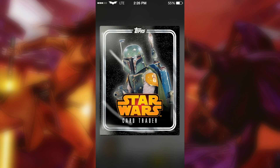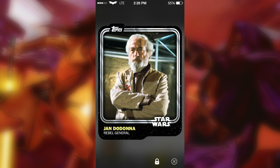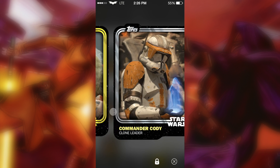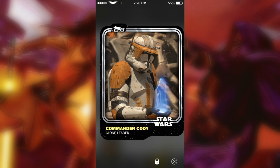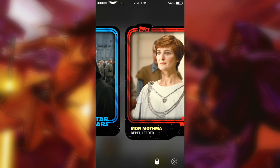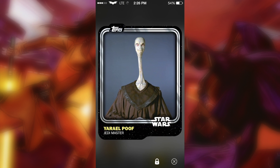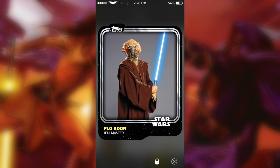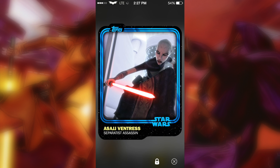This is gonna be our last pack of this pack opening. If we get another insert that would be a miracle, but the pack gods have been generous to me. We get Rebel General, Kit Fisto, a yellow Yoda Jedi Council card — nice! Commander Cody, Podbaba, FX7, Darth Vader, Mon Mothma, this Jedi Master, Queen of Naboo, Queen Amidala, this Jedi Master, R2-D2, Plo Koon, Jabba the Hutt, Ventress.